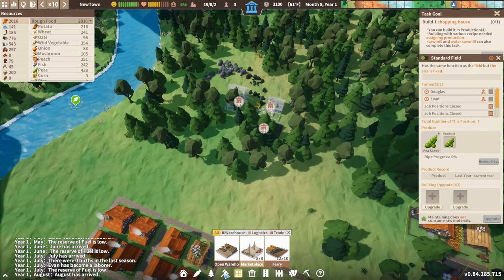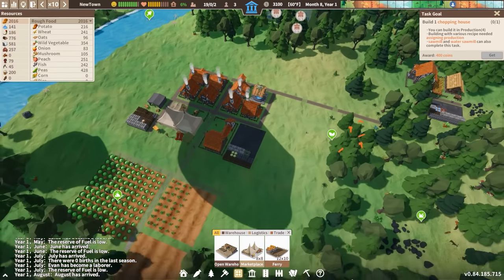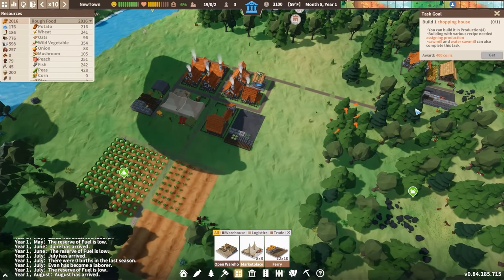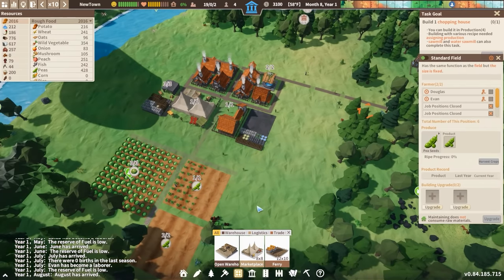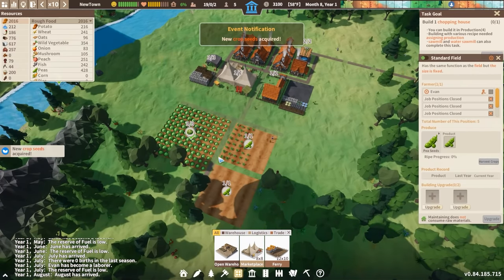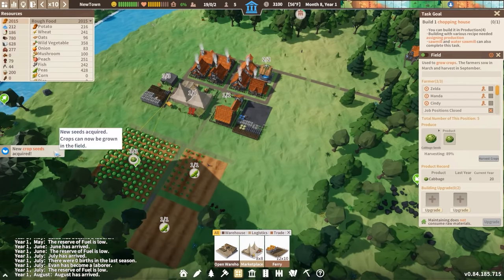We'll probably want another storage yard nearby so we'll be able to quickly store some wood as well as some fuel — 6x5 over here will do just fine. I don't have a lot of workers to work with though, that's the only real problem. Let's pull back a little bit on the peas — one less farmer each. This is going to be providing me a ton of food by the end of this.